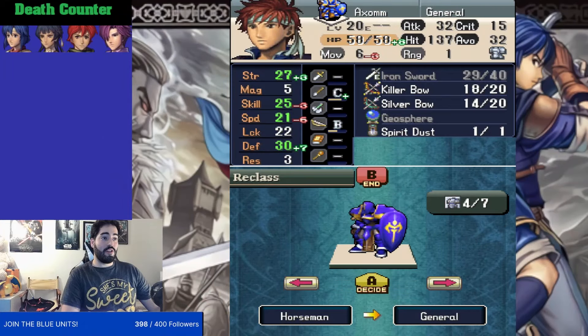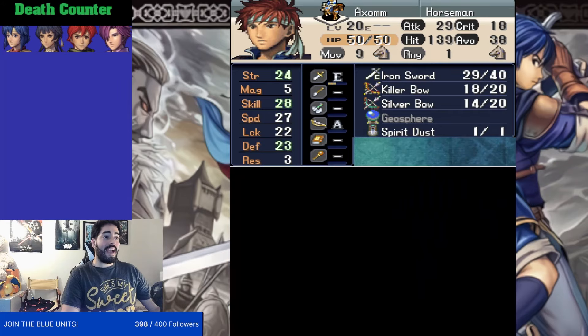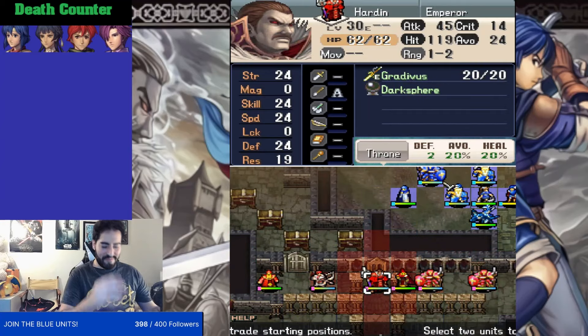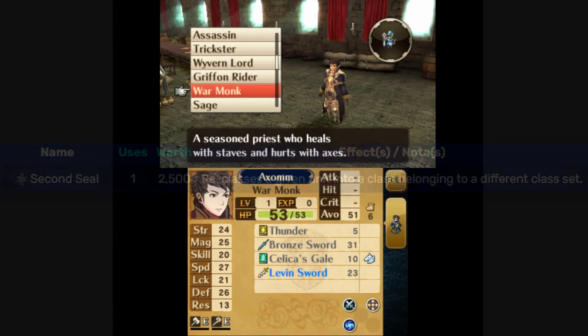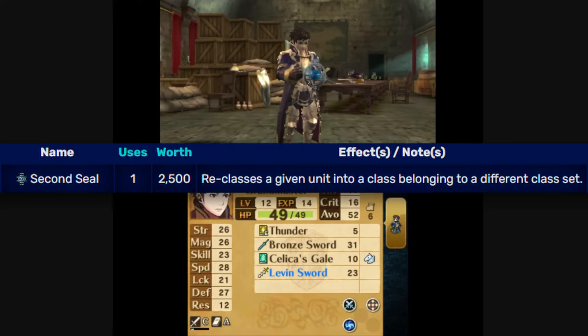Reclassing began in Shadow Dragon, the remake — not in Awakening — and is a concept that involves taking a unit and transforming it from its base class to another one. In Shadow Dragon and New Mystery, the remakes, there are almost no limits to what class you can reclass to. In future installments, this idea was refined and limitations were added, along with the existence of an item — usually a second seal — that's required to reclass, making it a resource cost as well.